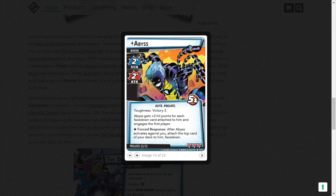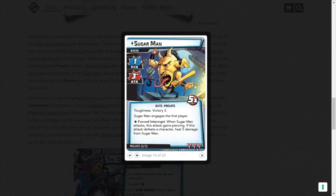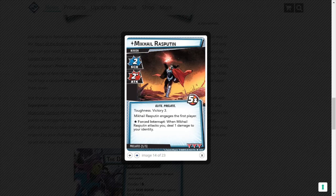After Abyss activates against you, attach the top card of your deck to him face-down. So you lose cards and he gets more hit points. Sugar Man is a 1-3, toughness, victory three, five health per player. Sugar Man engages the first player. When Sugar Man attacks, this attack gains piercing. If this attack defeats a character, heal five damage from Sugar Man. Mikkel Rasputin: tough, victory three, two scheme, two attack, five health per player. Mikkel Rasputin engages the first player. When Mikkel Rasputin attacks you, deal one damage to your identity.